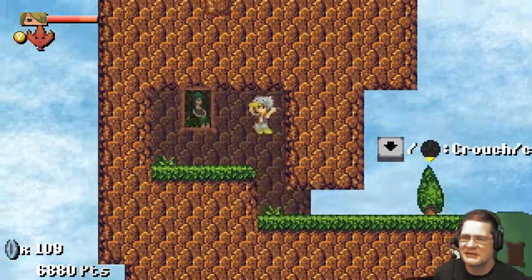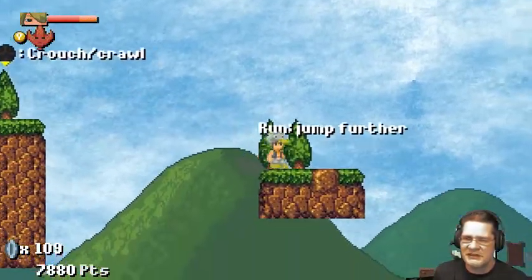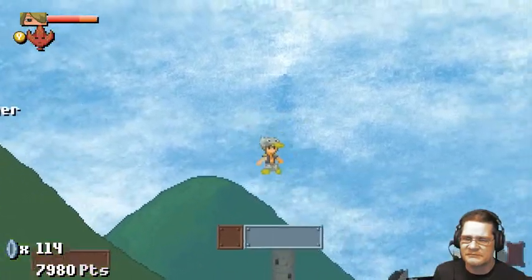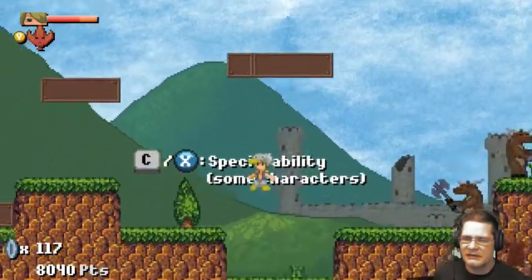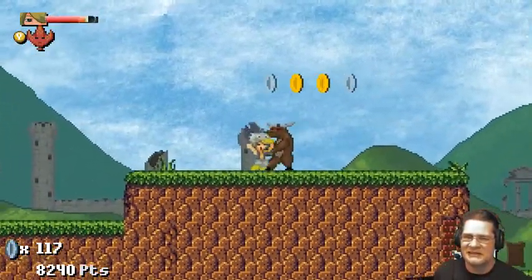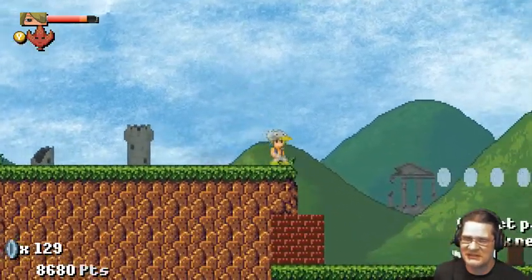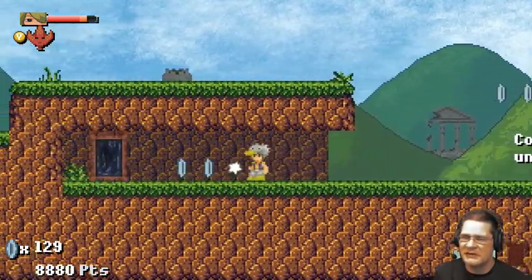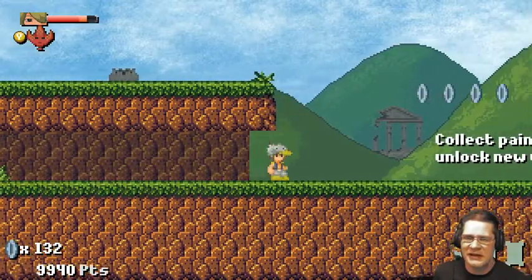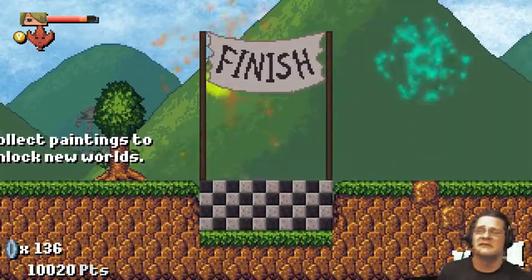You can sneak through here and get that painting. Each world has like three paintings, which kind of reminds me of the Yoshi coins — three per world and some of them are kind of hidden. You don't need to get them all, but the more you get the more paintings in the art museum you'll be able to unlock. That's kind of cool.